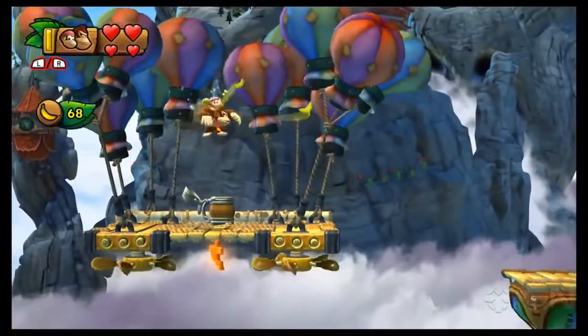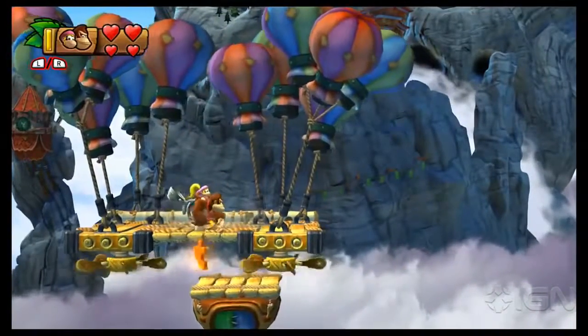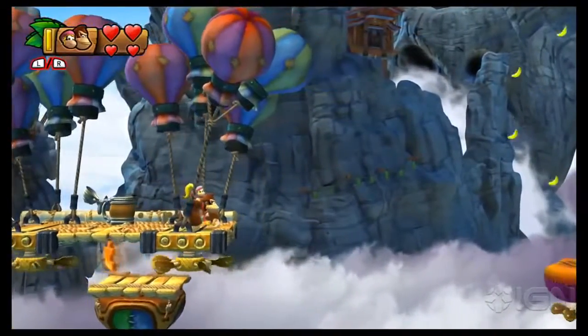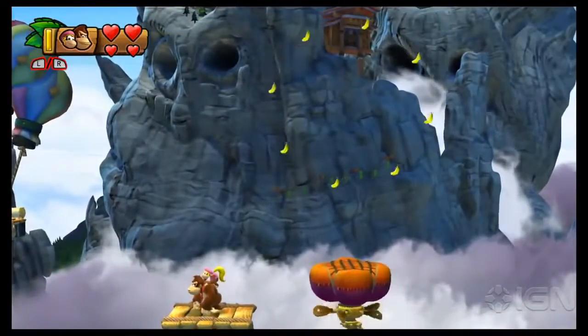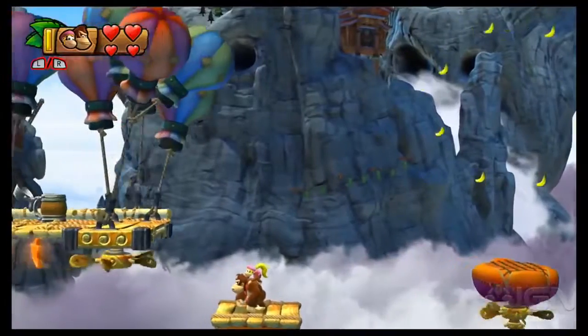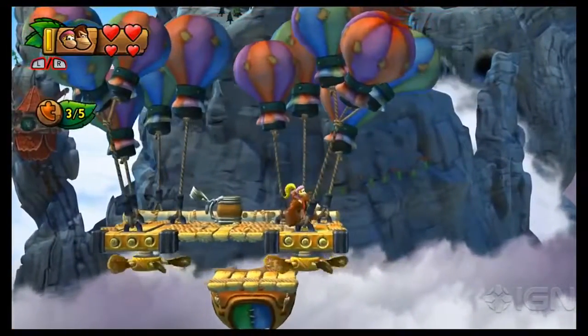You probably won't fail to spot this puzzle piece, but how do you get to it? Well, you don't have to do any complicated jump from the left. Jump on this platform over on the right and Donkey's weight will pull it down far enough that you don't even need to duck under the fan. Just jump up and grab the puzzle piece.